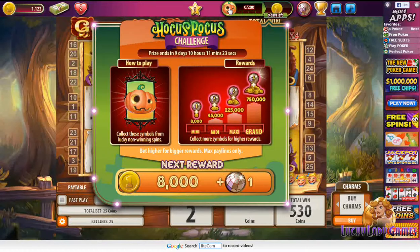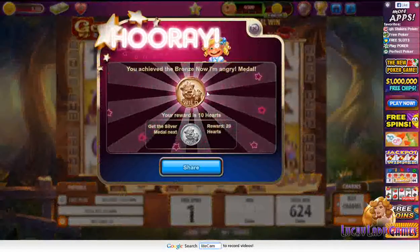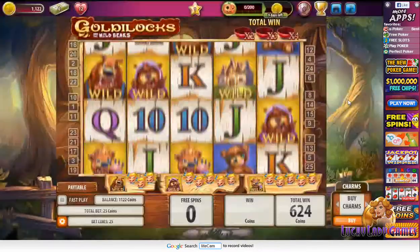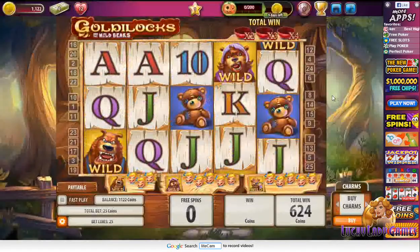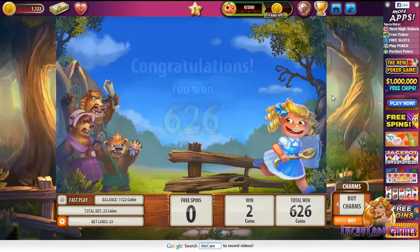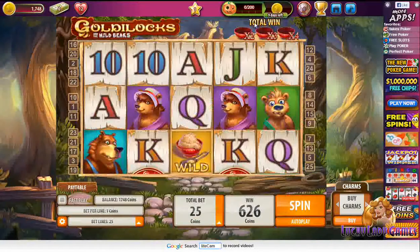It's almost Halloween so as you can see there's a different type of challenge — the Hocus Pocus challenge. If you click the pumpkin symbol you can keep going. I have achieved a medal. I actually don't really know what's going on right now because I guess last time I got a free spin and I left the game, and I guess it gave it to me this time. I won 2,626 coins.